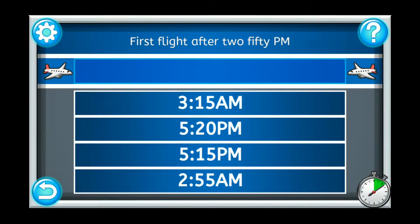If you chose the correct answer, a new flight request and a new set of airplane schedule options will appear. If you chose the wrong answer, a red X will appear on the schedule option. Keep trying until you get the right answer, but don't forget you only have a limited amount of time to schedule the flights.